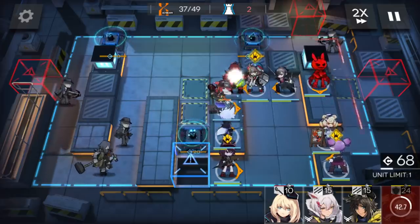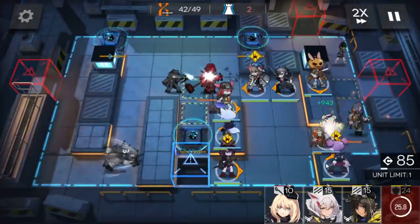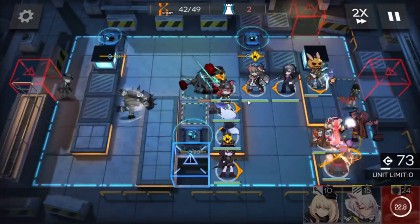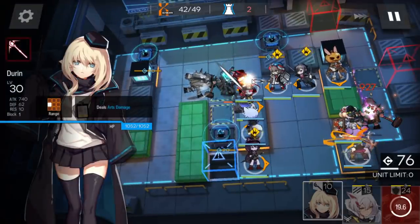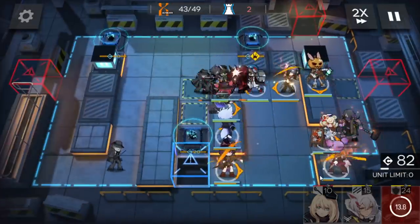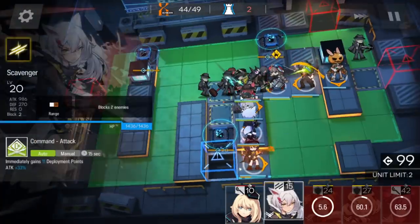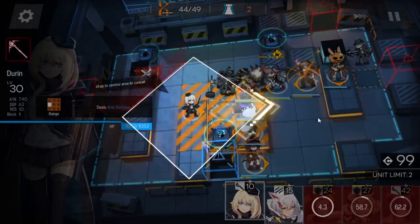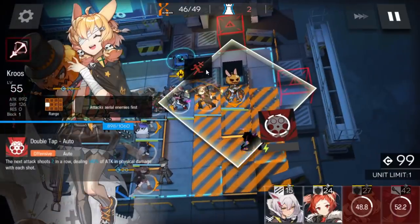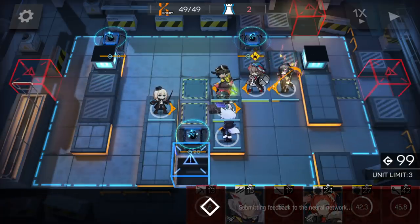Now just wait for the last wave. Here we go — keep this one. You can see there are two enemies, so use someone with two blocks to handle them so the defender can block the Bully. You can let one go through if you want, but I'll kill them. Retreat those operators — there's still one enemy, so I'll keep the sniper for the big DPS. Retreat this one and this one. And here we go — really easy.